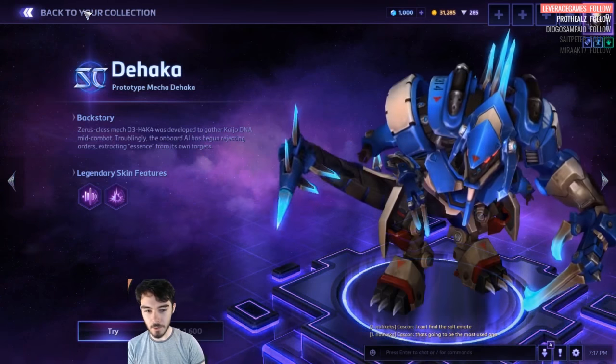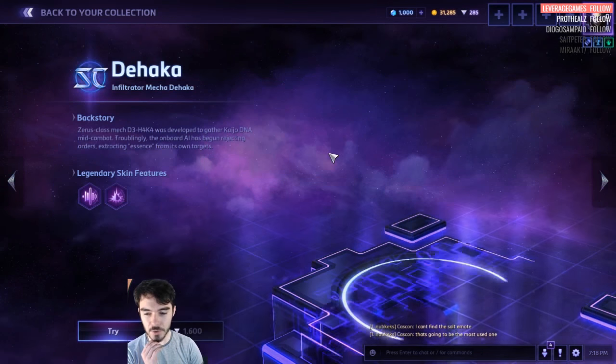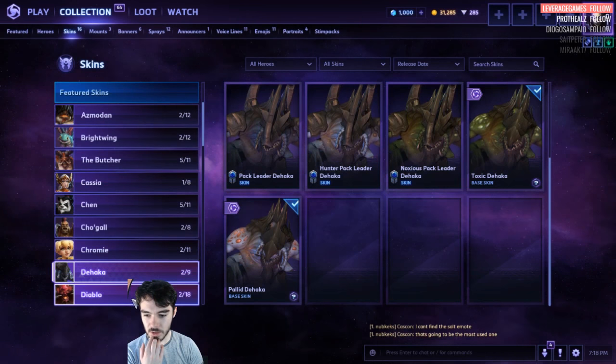Dehaka. The Mecha one is now a Legendary Skin. And Infiltrator — this is a new color variation, like a kind of khaki variation. We've got the old Master Skins, which is 100.